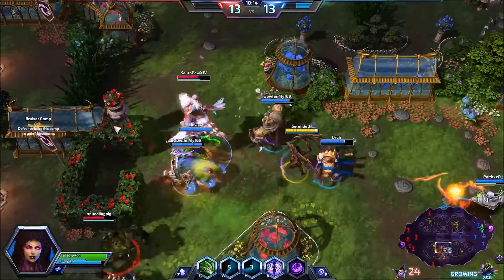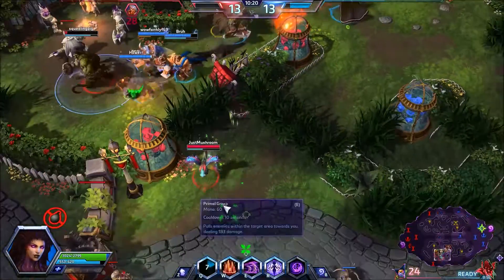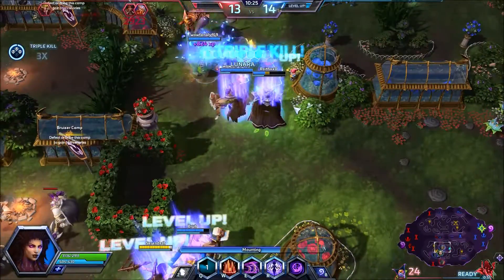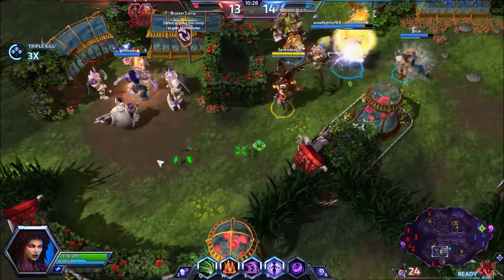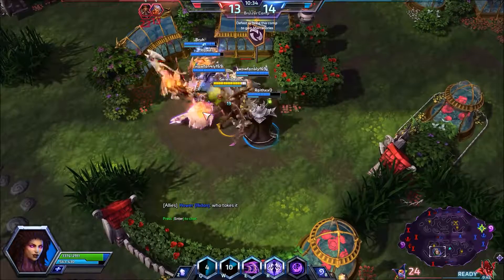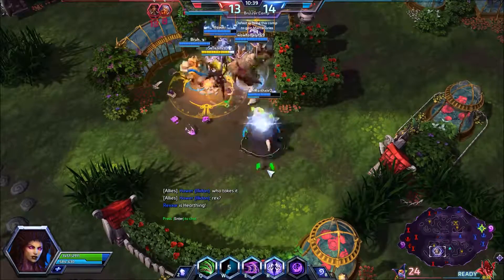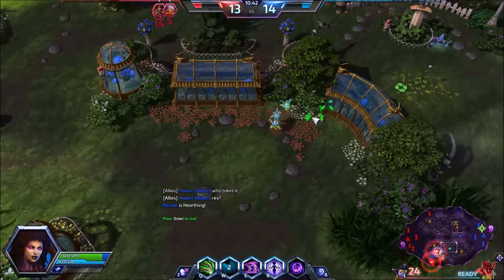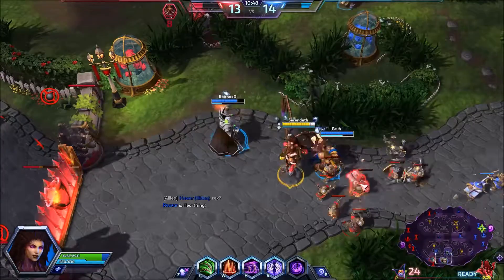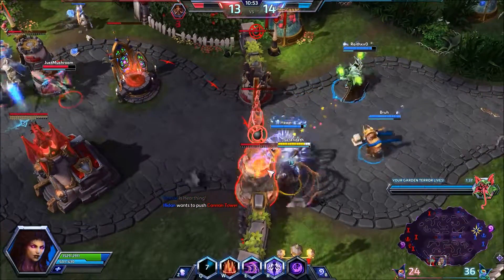Nice Gust. We should take advantage of this. Rexxar can definitely take it if he wants it. We have some Illidan as well. Clear this wave out really fast. This tower is out of ammo, so you can actually come down here and deal some damage to the structure now.